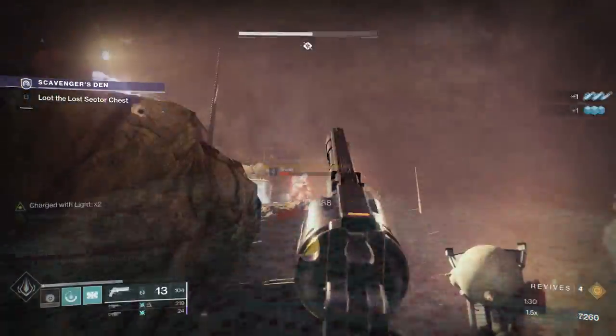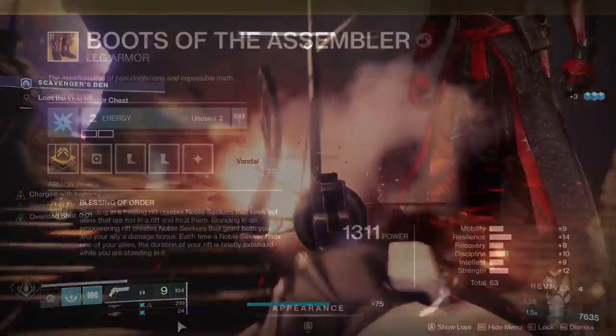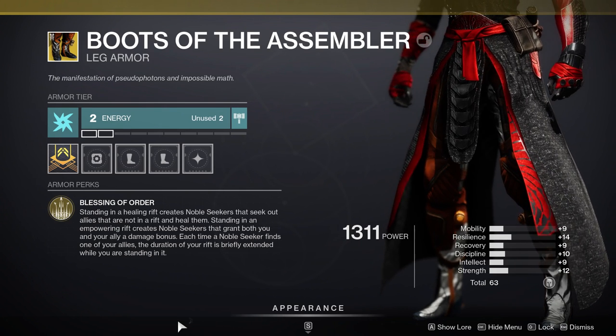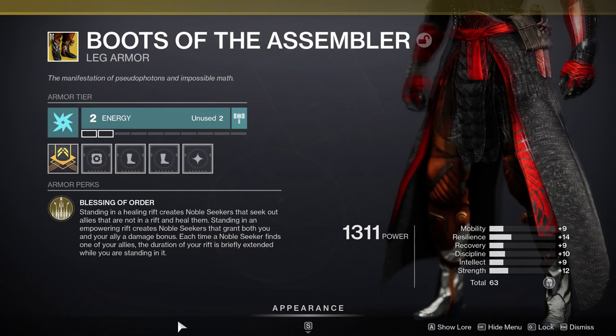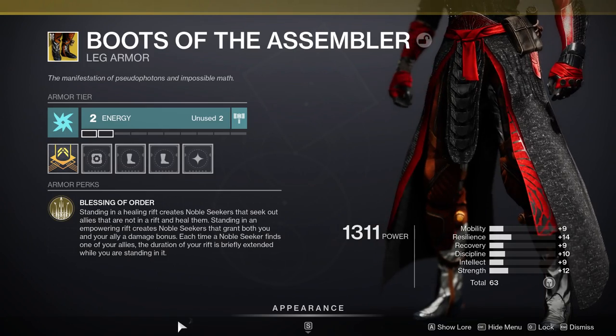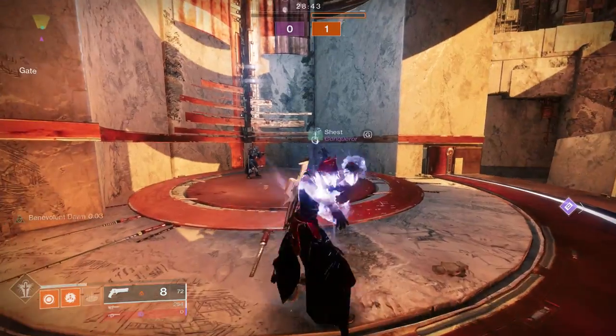Firstly, for the Warlock, we have the Boots of the Assembler. These say Blessing of Order: Standing in a healing rift creates Noble Seekers that seek out allies not in a rift and heal them. Standing in an empowering rift also creates Noble Seekers that grant both you and your ally a damage bonus. Each time a Noble Seeker finds one of your allies, the duration of your rift is briefly extended while you are standing in it. Here's what it looks like in-game.